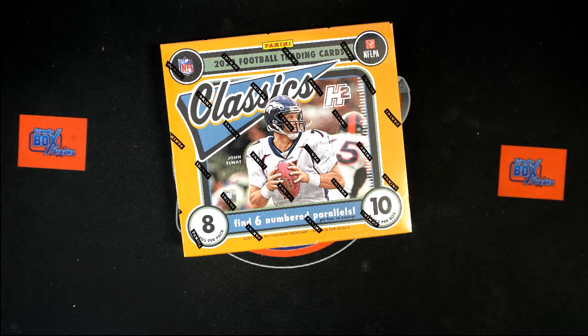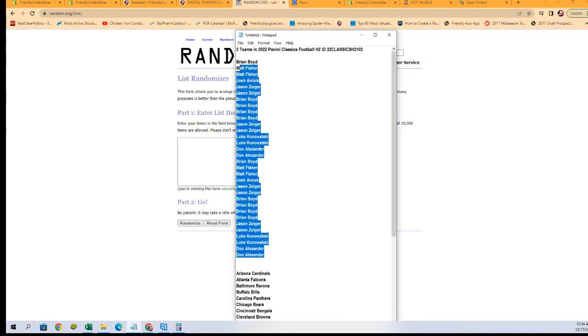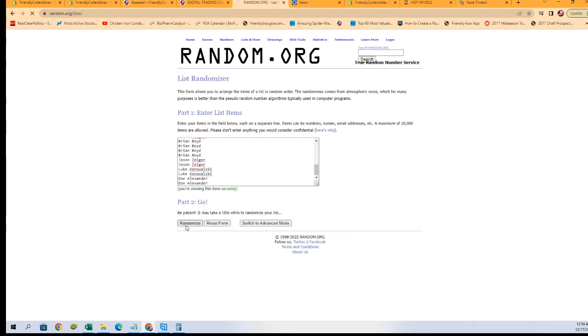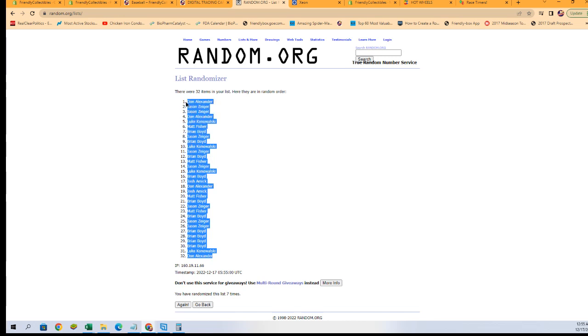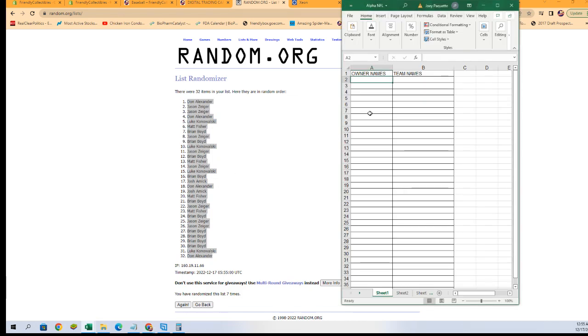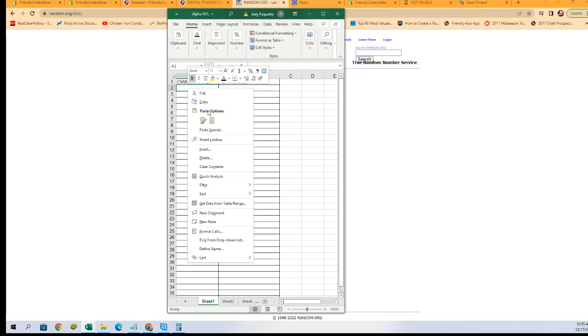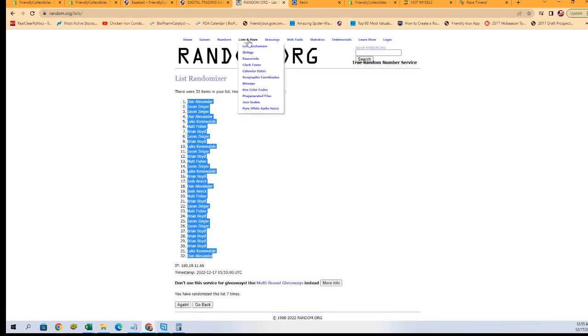Let's switch over right now. We're going to start with our owner names on the randoms. Copy and paste time — seven times. Don A at the bottom, Don A at the top. Let's get those pasted in. Let's go get our team names.